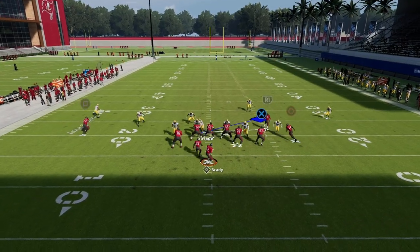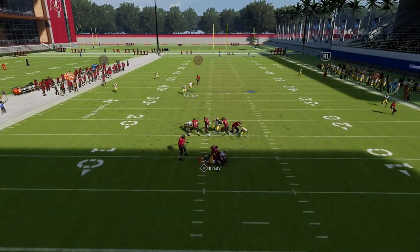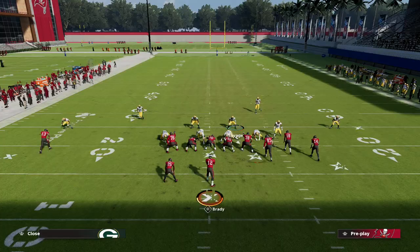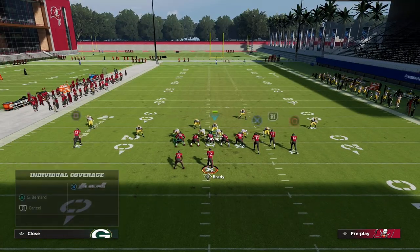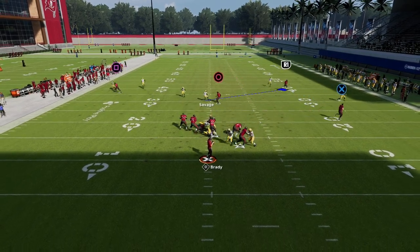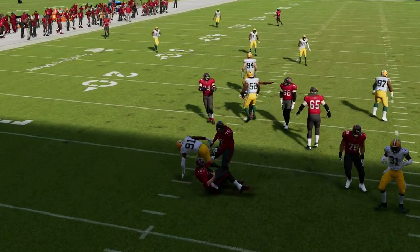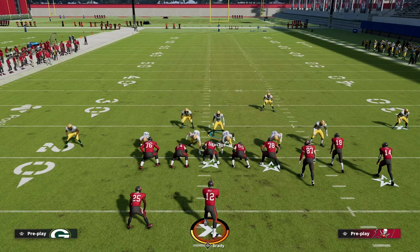If I don't contain and they block the running back, they're going to pretty much pick it up consistently. If I man up the running back with the backside defensive end, it won't come in even if they block the running back — it's just the way the physics work in the game this year. The line is going to know he's not blitzing so I don't need to worry about it.